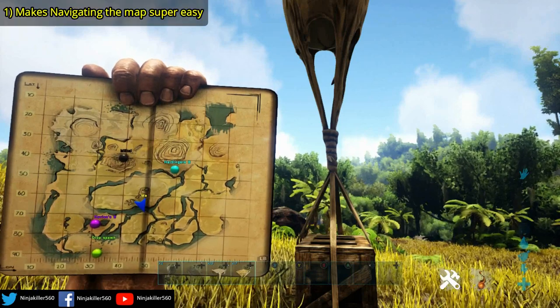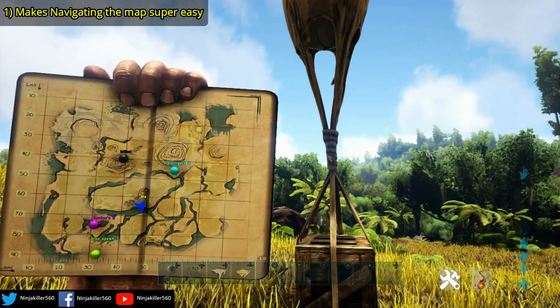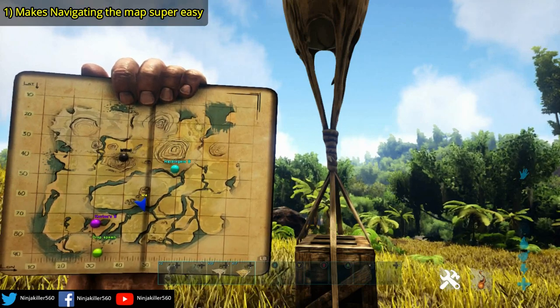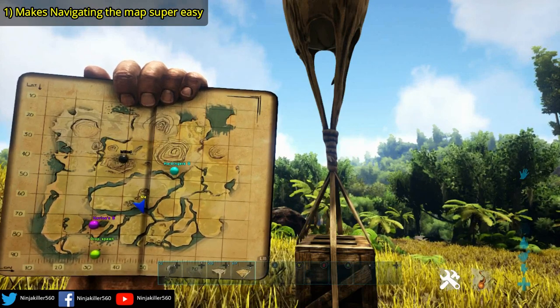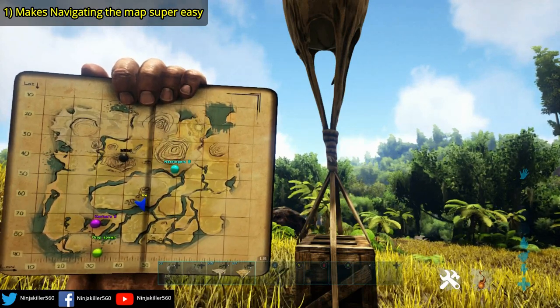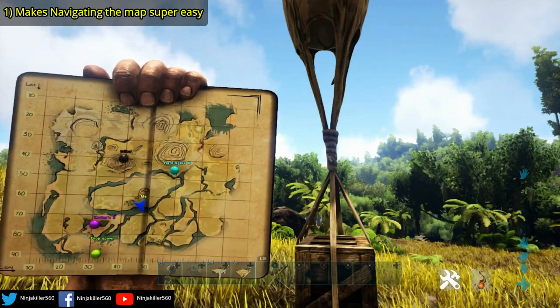The first main reason is it makes navigating the map so much easier. For example, you can mark your metal spawn locations, your allies, or your base location. And then let's say you lose your GPS — you'd be able to look at the map and say, 'This is where I am and that's where my base is with the pin,' and you can head there. It just makes life that much more easier.